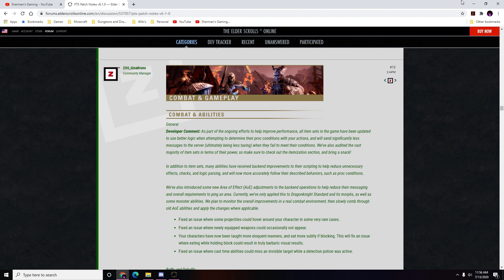Welcome to part two of the PTS patch notes for Stonethorn, update 6.1.0 and update 27. This covers stuff on the public test server — a separate server from the live server that lets you test content for the devs. This second part covers combat, gameplay, and itemization changes. Bring a snack because it's a long one. Check the link in the description for the full patch notes.